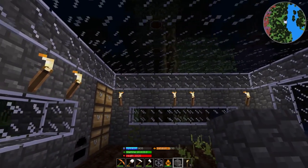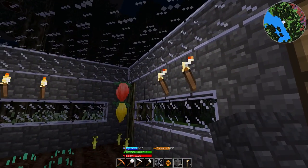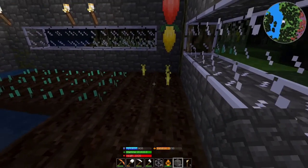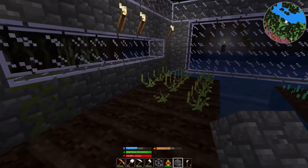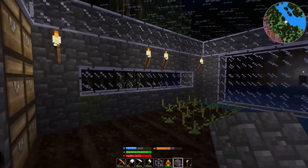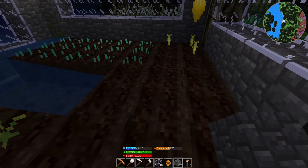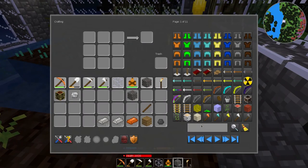Now eventually I will want to change this out for probably super glow glass, so that we can continue to grow stuff at night and we can have maximum growing capacity, instead of having the torches here. But this is a good start. What do you need to make super glow glass?